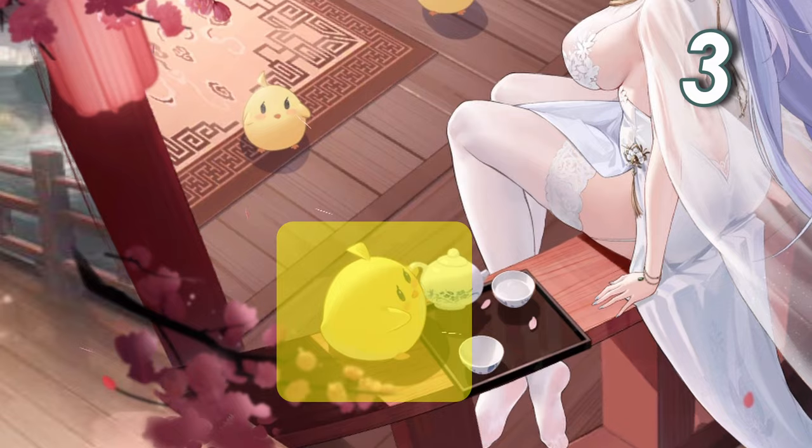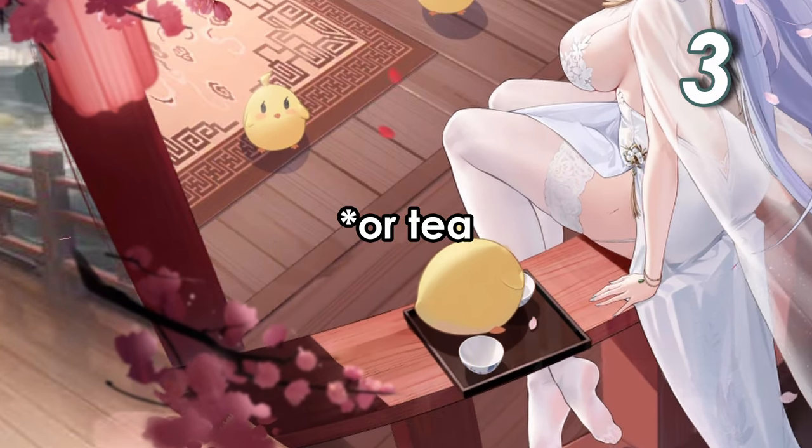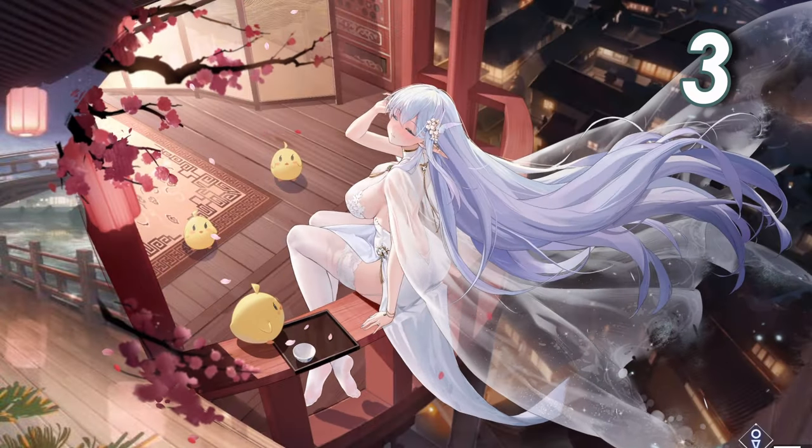There's a Mardu right beside her on the balcony. Tap on them and they will attempt to give Albion water. They will trip and spill it over Albion's leg. It dries up after a few seconds.